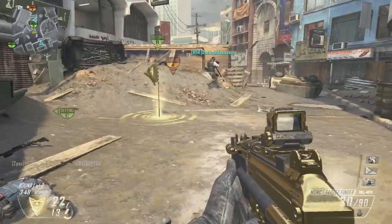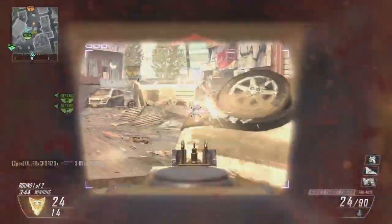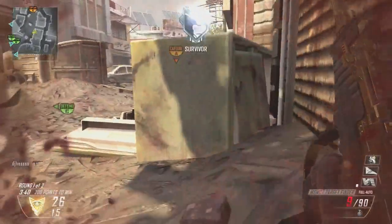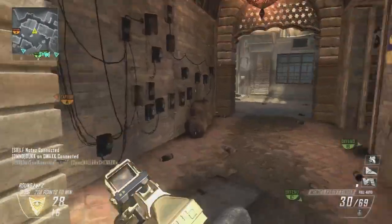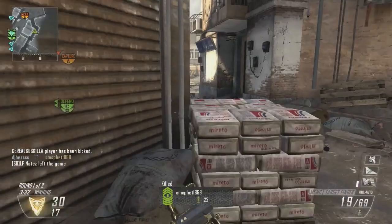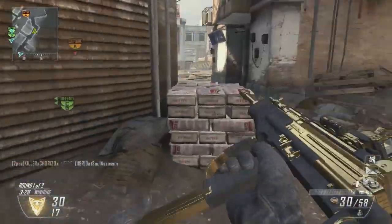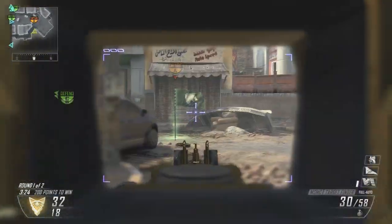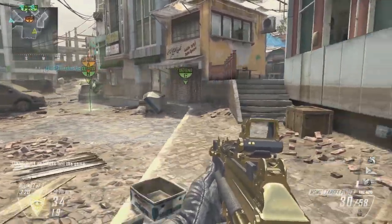The assault rifle three-round burst with lag — like three bars — was so horrible that I could not get a kill. Even at medium range, close range I can understand if an SMG could kill me. That's fine. I would expect to die from an SMG in a 1v1 against a three-round burst assault rifle at close range. But medium range and long range? There's no way that I should be losing gun battles like I was doing with the three-round burst assault rifle.